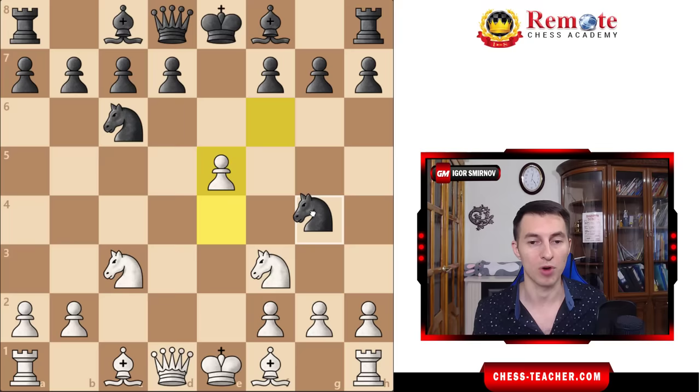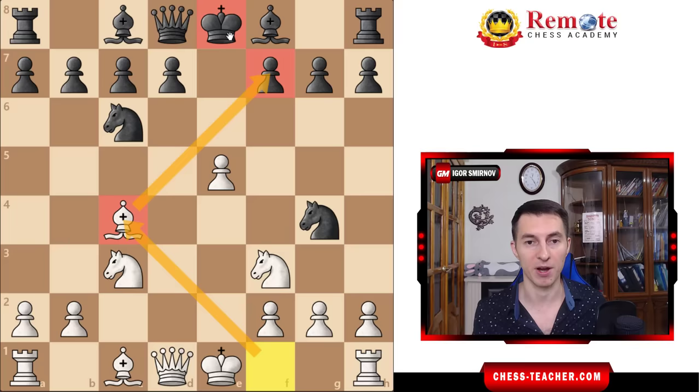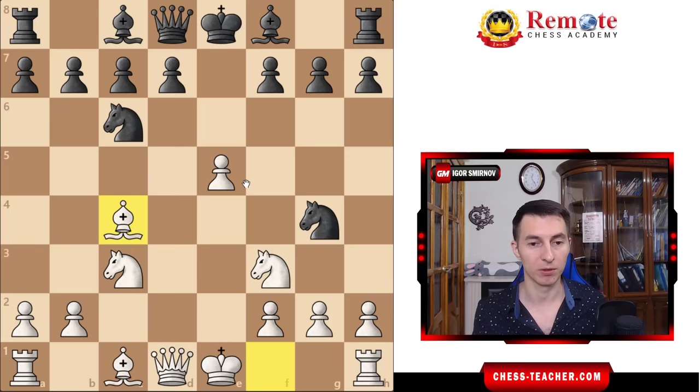So probably black will try Ng4, which also attacks the pawn. There are different ways to handle this for white, but the move I love the most is just Bc4. It's worth remembering that in pretty much all the variations of the Göring Gambit, you're going to develop this bishop to c4, taking aim at black's most vulnerable square f7, and from there you're ready to hit the king. Of course, black will be happy to grab this pawn, and that's what they do.